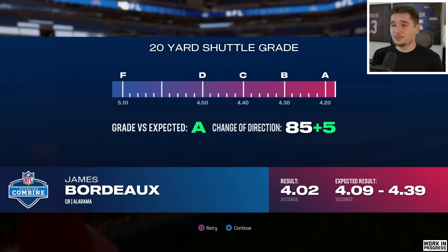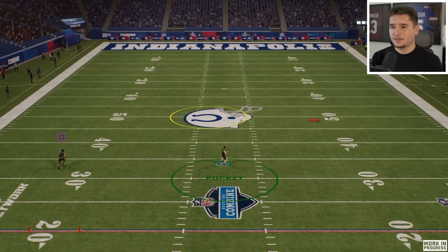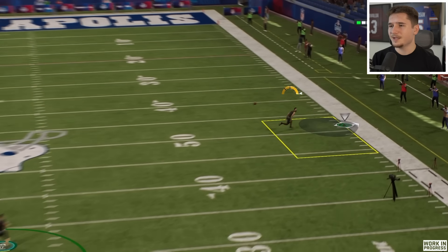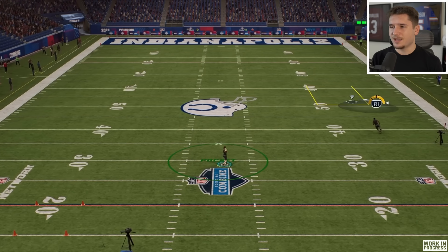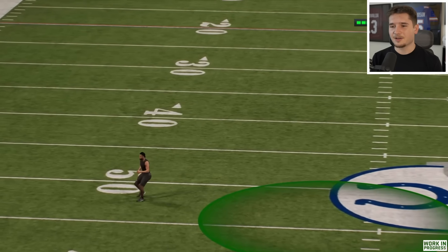That gives us a plus 5 to change of direction. To wrap things up, we have the quarterback route tree drill. All I have to do is lead these receivers to make the catch in the zone, so this shouldn't be too difficult. I'm expecting to do pretty well in this. Once we get out of this though, I am going to change up the passing meter, because I prefer to just not have one at all. If I'm able to go 8 for 8, that's a great ending to this combine.